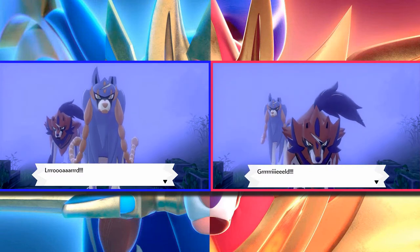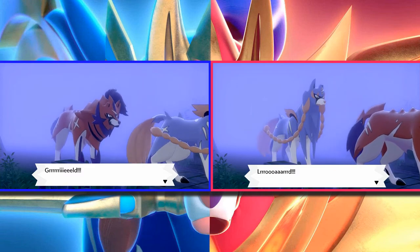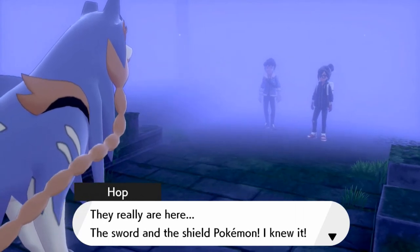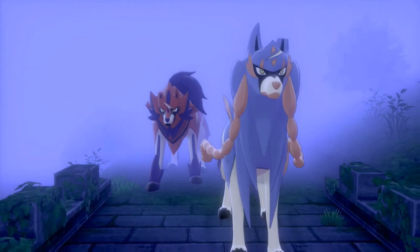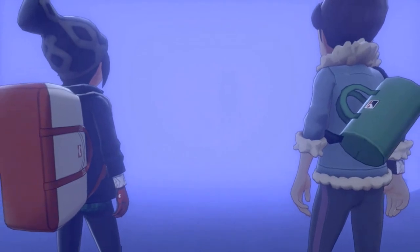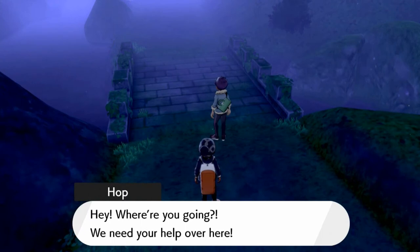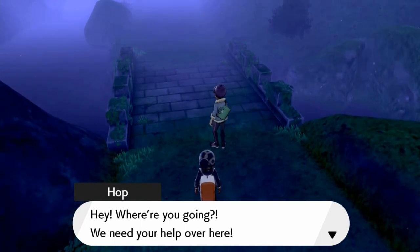They're really here — the sword and shield Pokémon! I knew it! Oh, would you look at that — they disappear into the fog. And of course Hop is like, 'Hey! Where are you going? We need your help over here!'